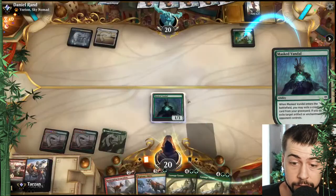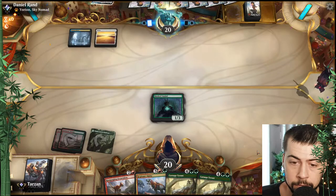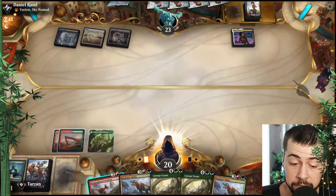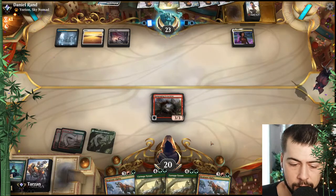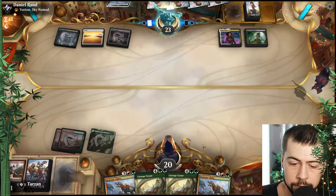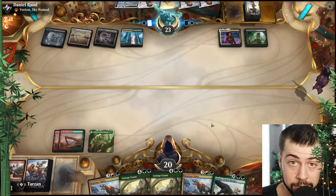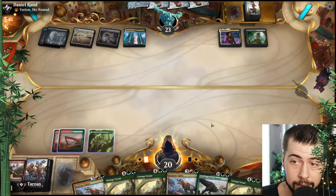At least we don't have to worry about that Trial of Ambition. We want some more Masked Vandals. At least we got Rampaging but that's kind of rough — it'll be a long ways to Carnage Tyrant. Let's see what we draw next turn but I think if we don't at the very least draw another land, something we can play — that might do it.